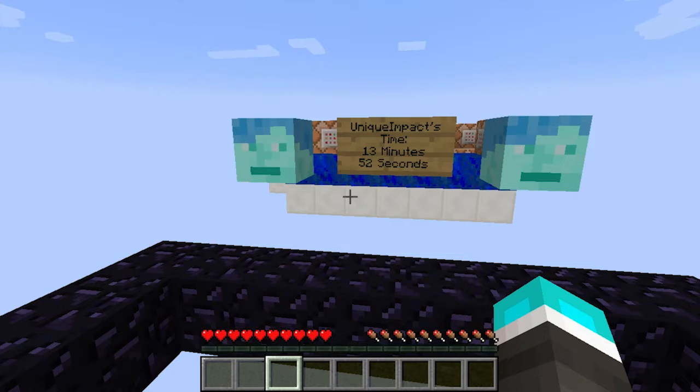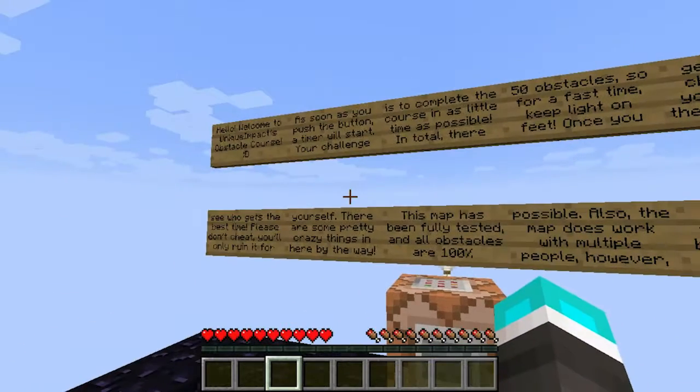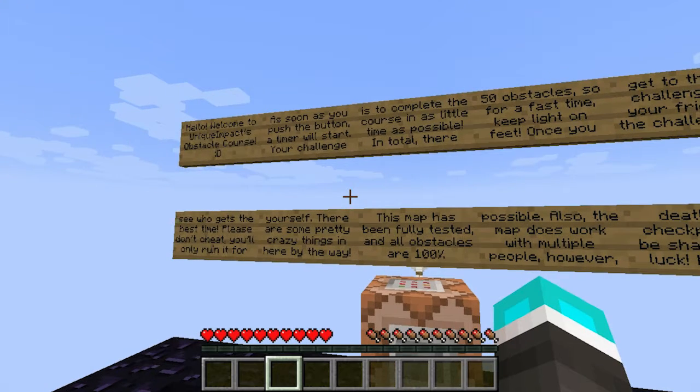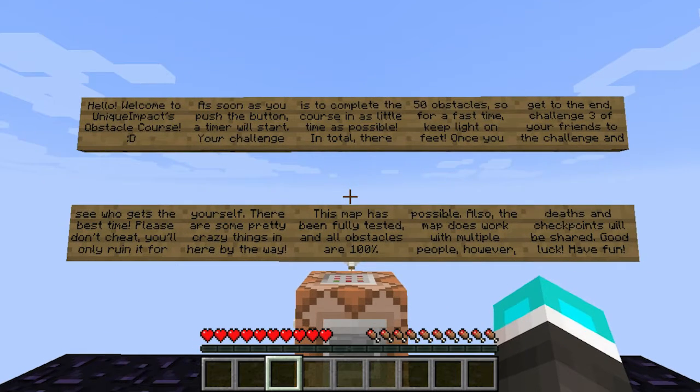The name of the map is, I think, Unique Impacts or something like that. The map creator's time is 13 minutes 52 seconds. That seems like a long time for one map, but we'll see. Welcome to Unique Impacts Obstacle Course - that's the name of it. As soon as you push the button the timer will start. Your challenge is to complete the course in as little time as possible. In total there are 50 obstacles. Once you get to the end, challenge three of your friends.